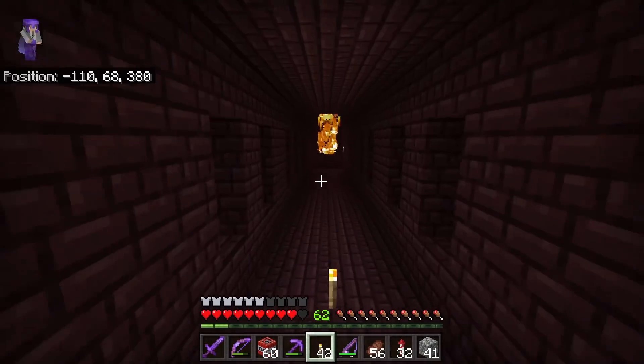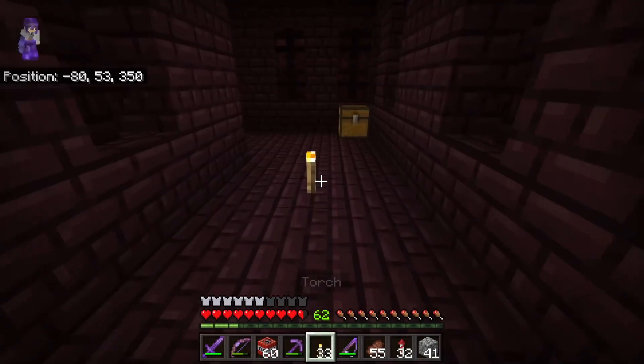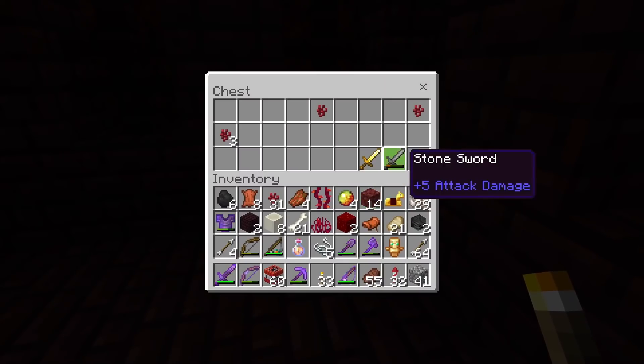There has to be some good stuff. I want to find a chest. What's down here? It's a little long hallway. Yes, a chest! Nothing good... but actually, gold horse armor. That could be useful if I get a horse.